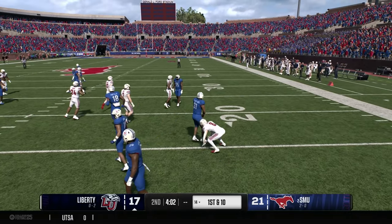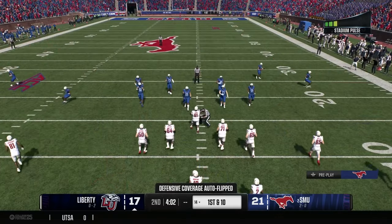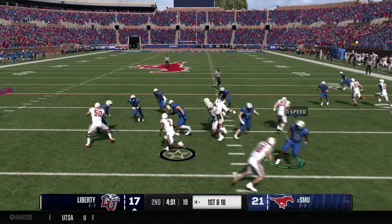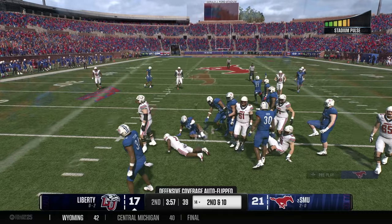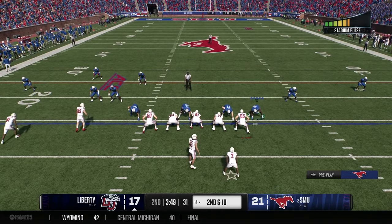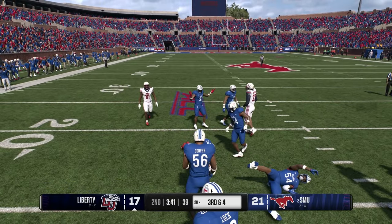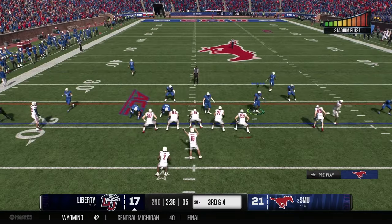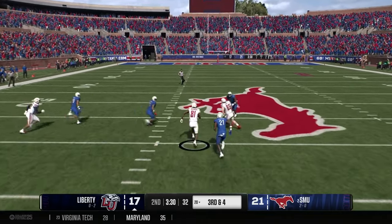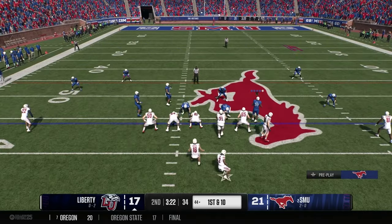Liberty receives the kickoff and is slammed down at the 14 yard line. The Flames come out first and 10 in the shotgun. Running back tries to bounce it outside but the Mustang defense collapses on him. Going up tempo on second and 10 — the quarterback hits the tight end for a moderate gain. Big third and four for the Mustangs. Quarterback drops back and hits number 81 over the middle, who takes it close to midfield for a Liberty first down.